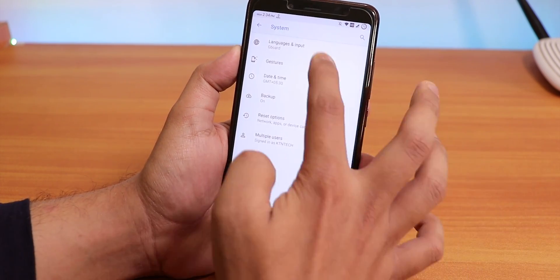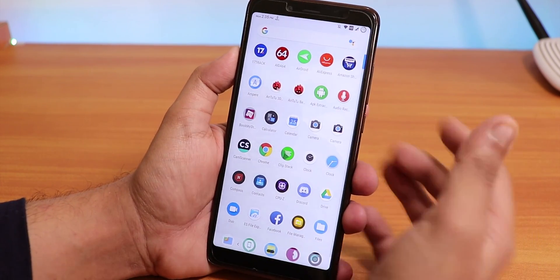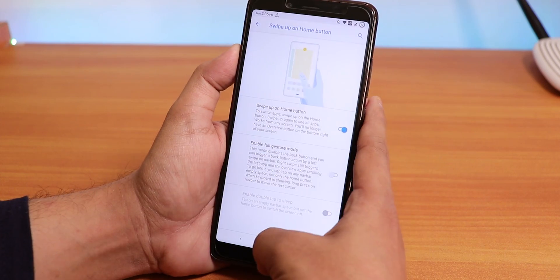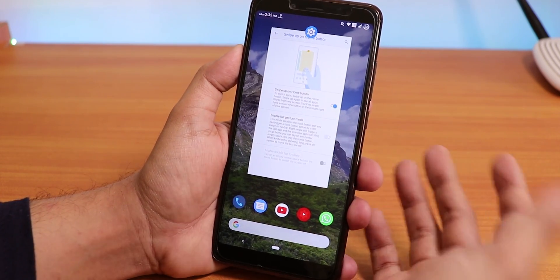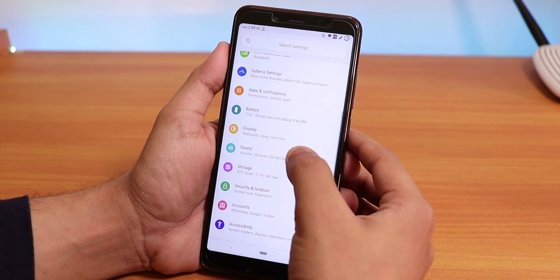Inside System there's no system updates option. Inside Gestures you get swipe-up home button — swipe all the way up for the app drawer or swipe up once for the recents panel. Let me quickly show you the sound settings.